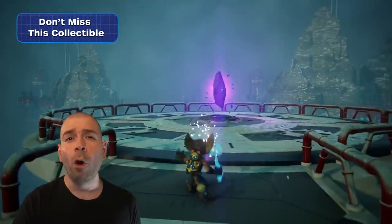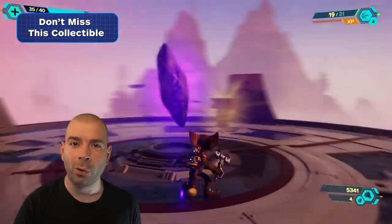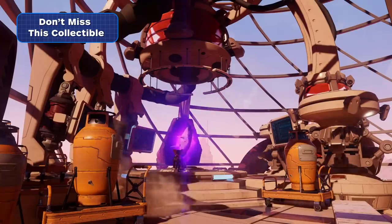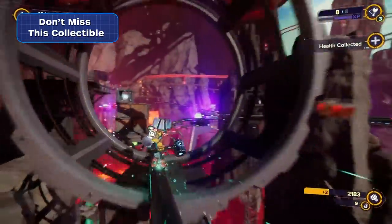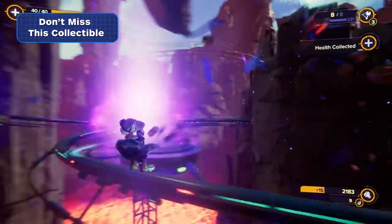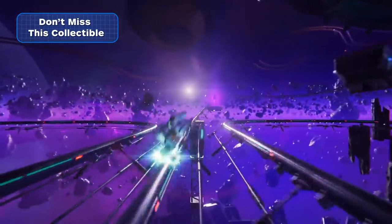No trophies or collectibles are permanently missable in Ratchet and Clank Rift Apart, but if you want to unlock the Shifty Character trophy, you'll want to hit every, or most, Blyzon crystals on Blyzar and Cordelian during your first trips to the planet. Some of the crystals are easily missed, and having to double back later in the game is headache-inducing.